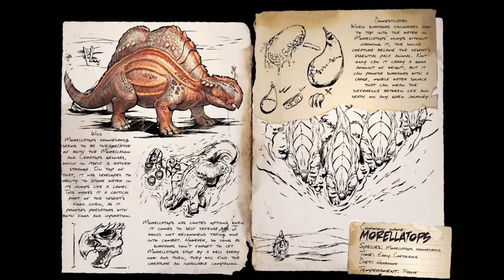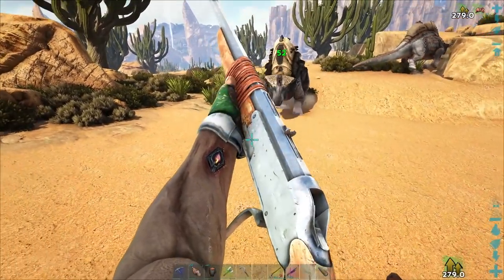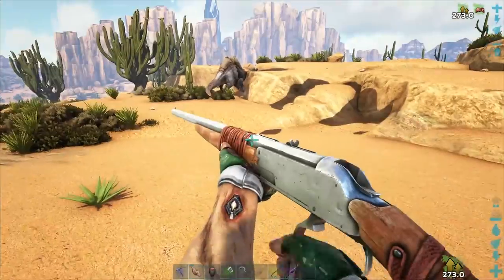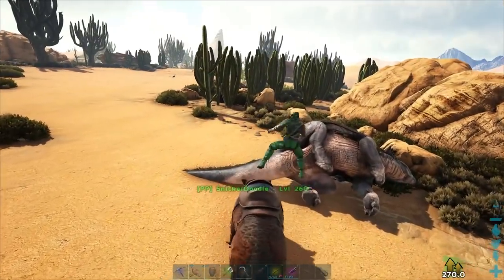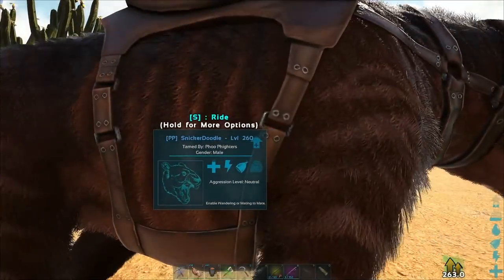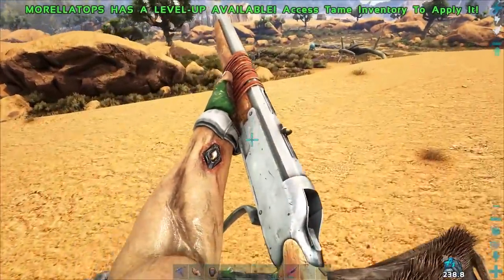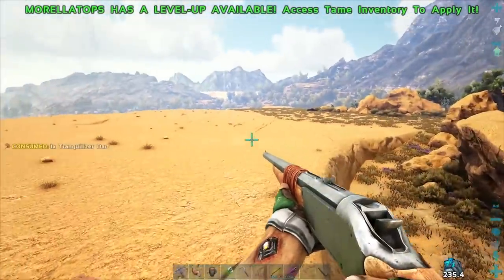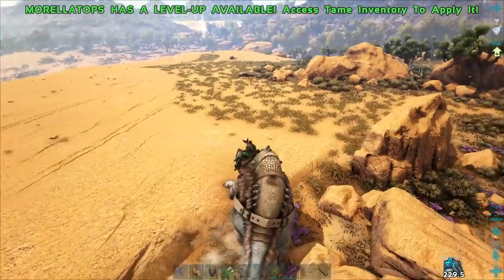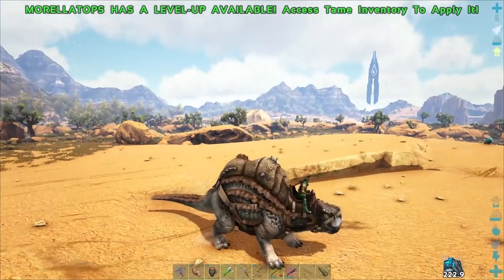The next one on the list is the Morellotops. Their saddle opens up at level 11, and these guys are probably going to be one of your best early game tames. Not only can they store water that you can drink from, but they also provide a pretty beefy dinosaur you can ride in the saddle, and then you can whip out whatever weapon you're using from the back without having to get hurt by anything down below you. They'll actually give you a pretty good edge at the beginning of the game. If you're going to tame these guys, you can use Simple Kibble, or just use Mejoberries or crops. Mejoberries are very effective, but if you want to get away with the highest tame possible, that's your best bet.